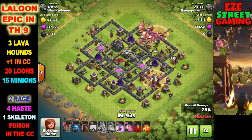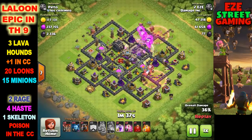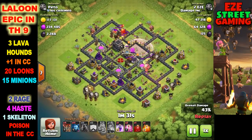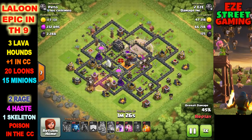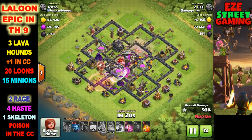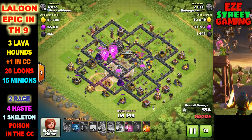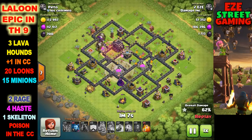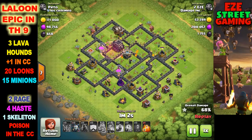It's pretty important to try to get at least one air defense before starting the lava hound portion. The queen took out the first air defense. Then I put in two lava hounds - one on each of the right-hand air defenses - quickly put balloons right behind them and dropped a haste spell on both packs of balloons to get them on top of those air defenses as quickly as possible. Then I follow the lava hounds around the base with balloons.